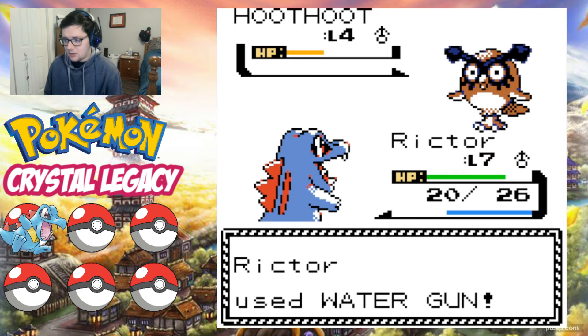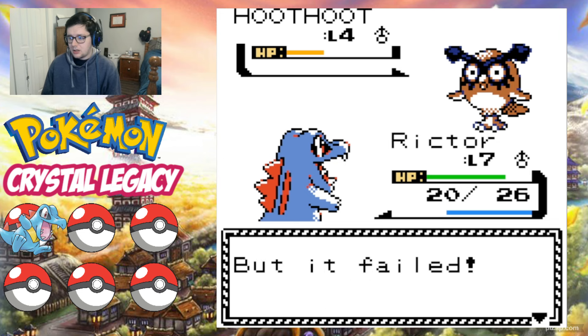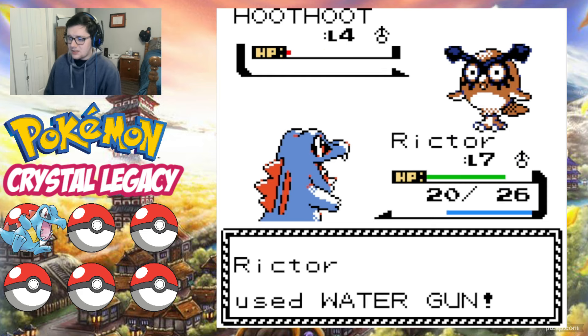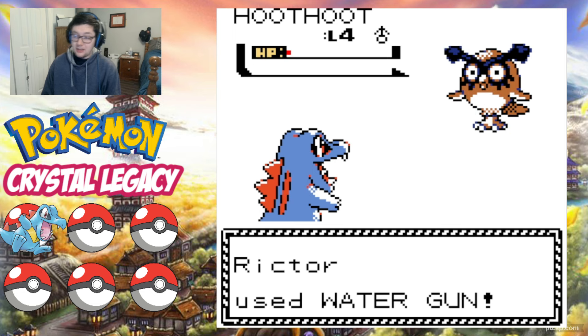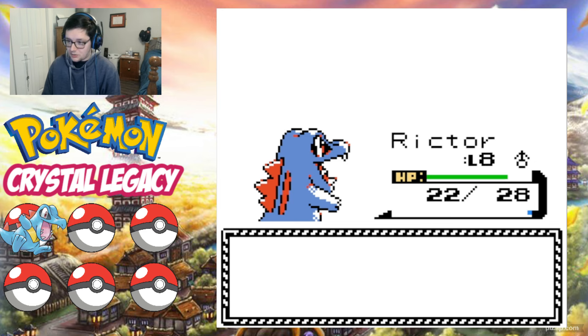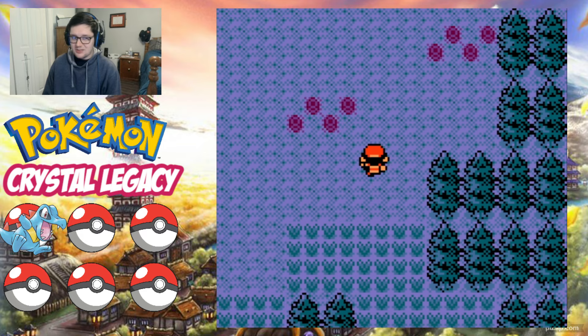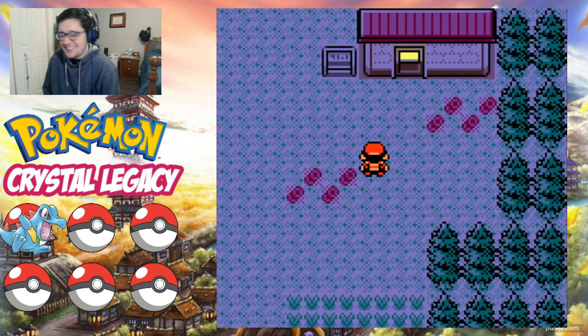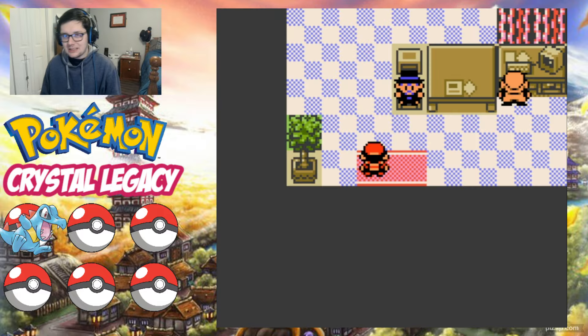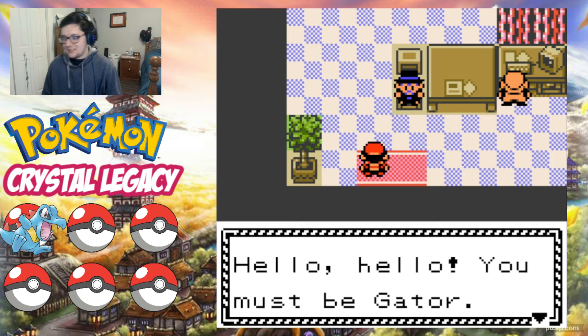Going back to Scarlet and Violet DLC — Teal Mask was great. I did like the Indigo Disc, though I wasn't as big a fan of it as I was the Teal Mask. The one thing Indigo Disc has over the Teal Mask is that you can catch Totodile in the wild for the first time ever, which means you can shiny hunt Totodile. I did, and I got two. I evolved one to a Feraligatr and kept one as a Totodile. I've been enjoying shiny hunting the starters — that's been a lot of fun.